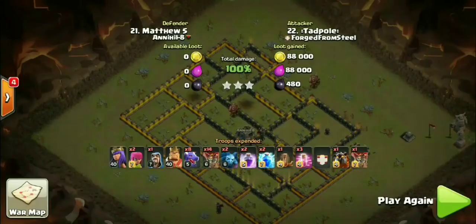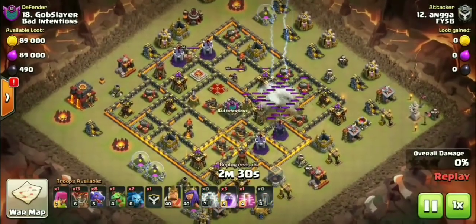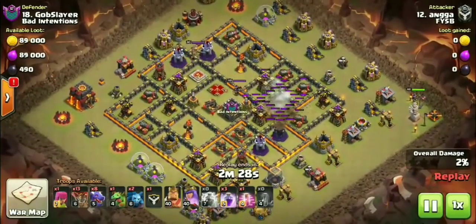We see Tadpole wrapping up this 3-star against Annihilate using Zap Quake dragons. Let's go ahead and check out another example using dragons right now at Town Hall 10. Here is the next dragon attack that we're going to be showing you guys — dragons right now in the current meta.